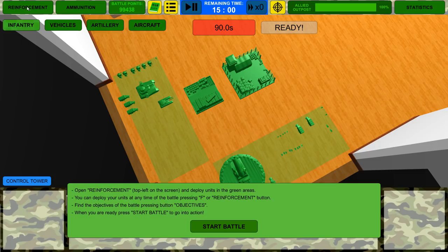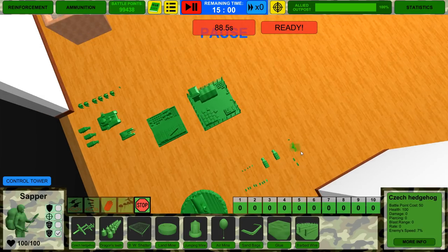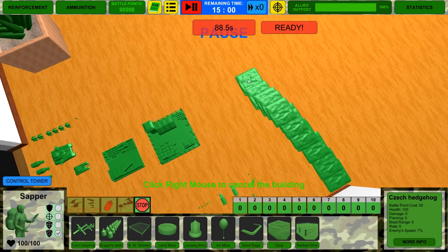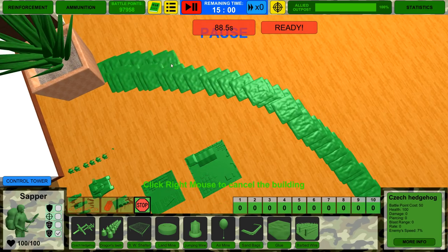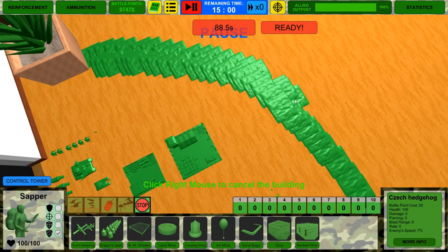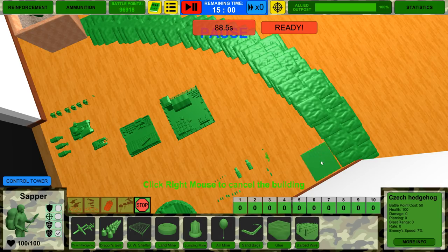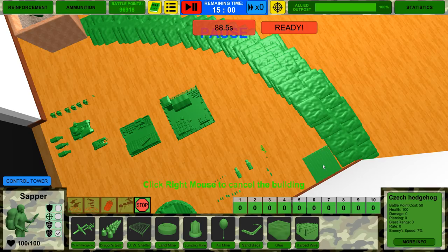Alright, now are we ready to go? We are. Let's go ahead and start the battle — we're going to pause it. I think now the AI should automatically go and do all of this; the pathfinding is a lot better for them. I'm pretty pleased with the updates that have been happening. We're going to do barbed wire — I feel like barbed wire is always pretty good to have; it helps slow things down.